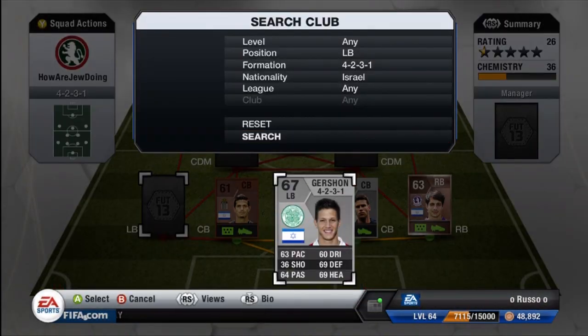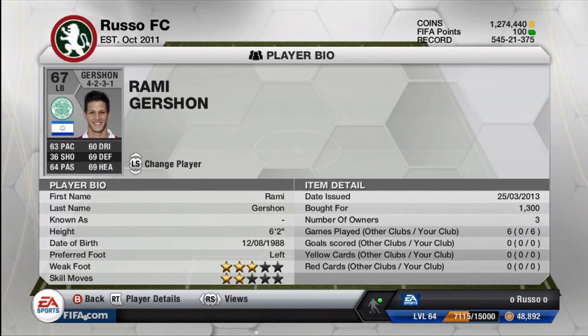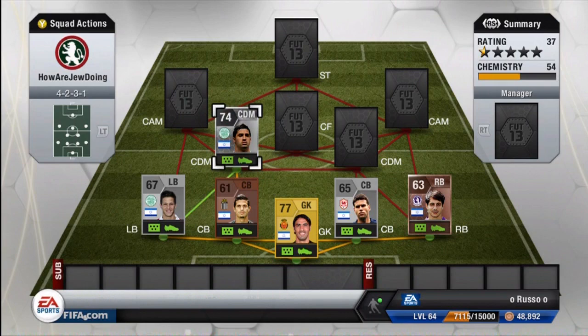Moving on to the left back, we do have Gershon. I don't know why this guy goes for so many coins — well, it's only 1,300 coins, and I was actually able to sell him on for 1,500. My thought process is that he plays for Celtic, so he is a little more in demand than the other Israeli players. He only has 63 pace as a left back, but he does have 69 defense and 69 heading, which is pretty decent for a silver non-rare left back.